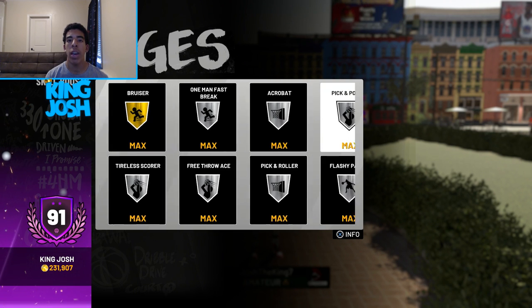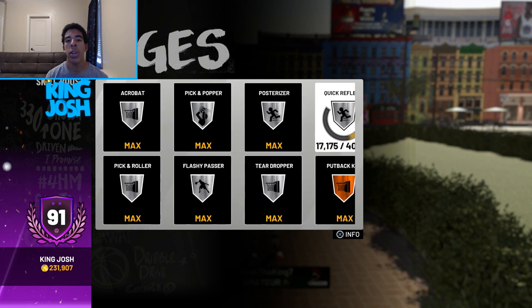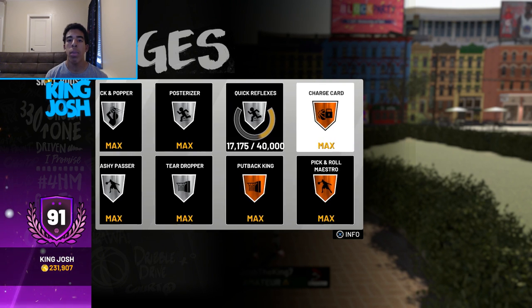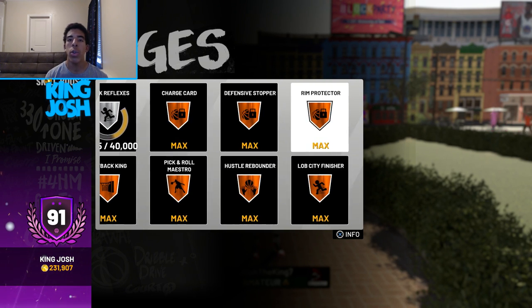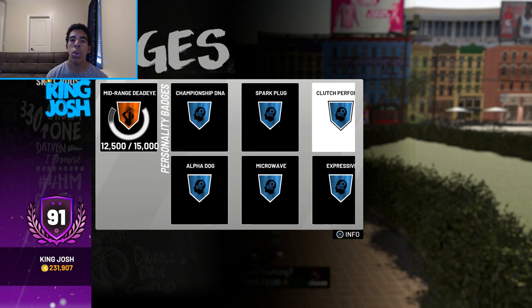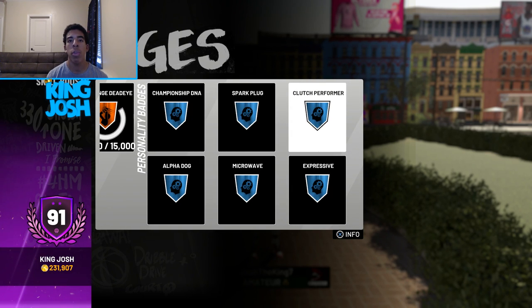With the other secondary badges, I have silver badges all maxed except for quick reflexes, which I get from getting steals, so that might not be maxed anytime soon — but I'm happy to have it on silver. The bronze badges right here: mid range deadeye is the only bronze badge I don't have maxed out, and it's pretty close, so I'm probably going to get that maxed within the next two days just from practice drills. All personality badges I have, so all my badges are maxed except for lob steady passer, break starter, quick reflexes, and mid range deadeye — those are the only four left.